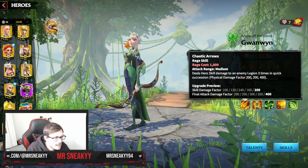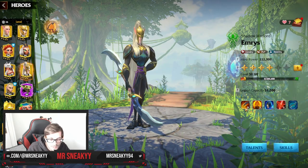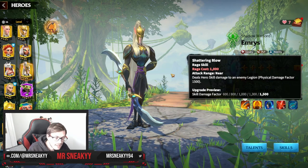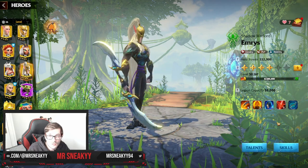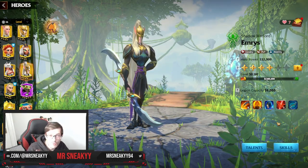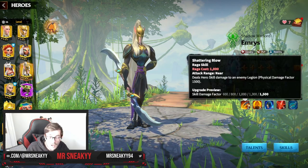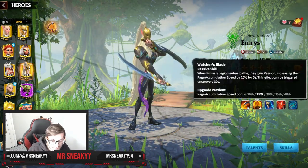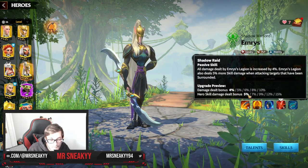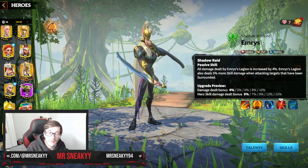For Guanwen, the ultimate does a bunch of single-target damage. This is the same for every other hero — we could look at Kanara, another marksman hero, or Emery's, a cavalry hero. Everyone has that powerful skill on a cooldown. The next three skills are generally passive — meaning you constantly have them active once unlocked. My hero Emery's is currently 5-2-1-1-1: max damage on the first skill, then the second skill gives rage accumulation, cavalry attack bonus, march speed, and extra damage dealt.